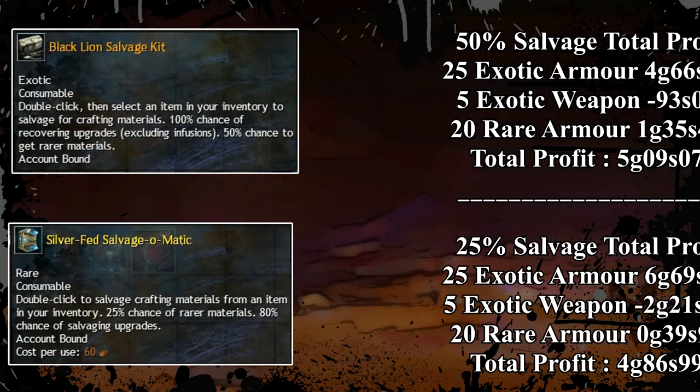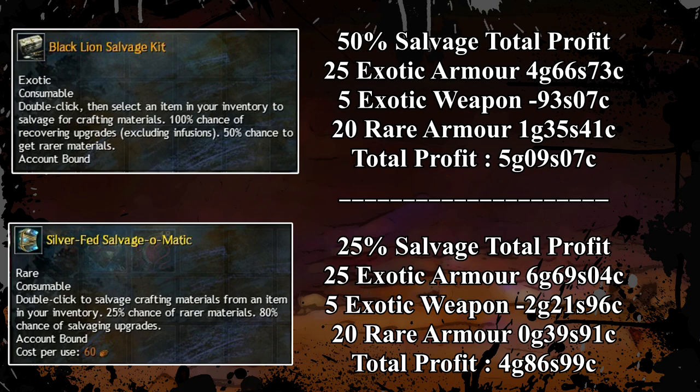In conclusion, with the Black Lion Salvage Kit I ended up making more money for the 50% chance of rare items. In the end, I made profit. But what do you think — are you interested in using this method for gold making? Let me know in the comment section below. Don't forget to hit the bell, subscribe and leave a like on the video. More upcoming content is coming soon — I will be releasing 1 to 2 videos every week, so stay tuned for more guides. I hope this guide helped you and I'll see you in the next one — have a great day.